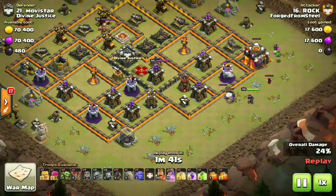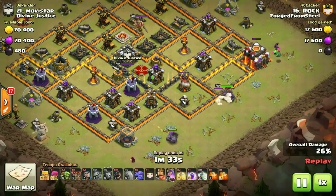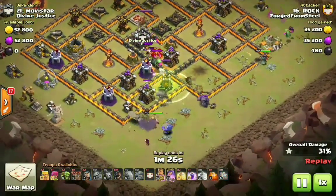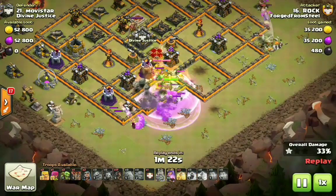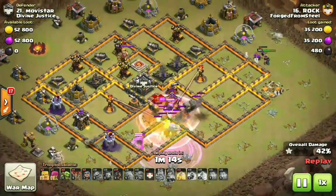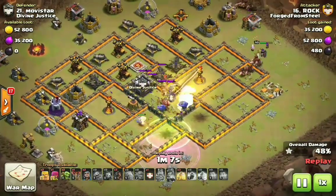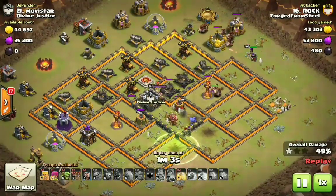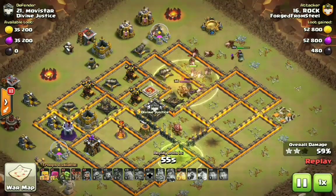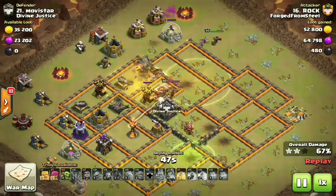He's already completely funneled the right-hand side. The queen took out the wizard tower, and once the archer tower goes down she's going to path up and go around the base. One golem is down, jump spell is already down — with just a few wizards and bowlers setting a nice funnel, there's nowhere for his troops to go but inside the base. He drops a jump, then a rage — that's your spell comp for the kill squad: one jump, one rage, always bringing three heals for the hog portion. His hogs directly target the inferno tower on the right-hand side, and the heal spell is covering all those point defenses.